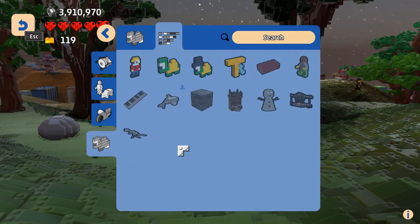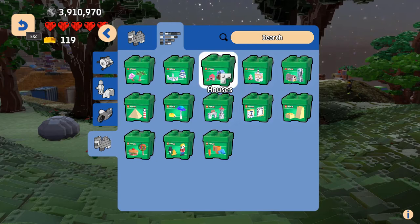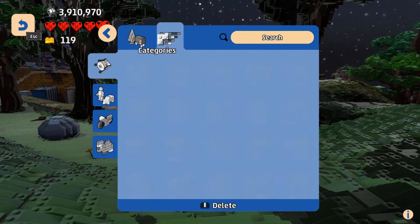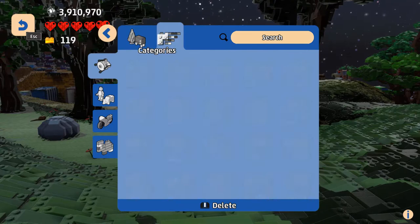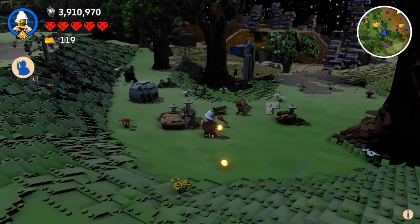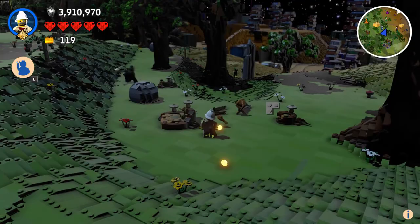Now let me find where it is in the menu. It's not under miscellaneous, modular, trees, candy, or showcase. It's going to be under discoveries — food boxes and plants. Yeah, there you go: turkey roast. You better give me an actual drumstick this time. There you go — see? Drumstick.